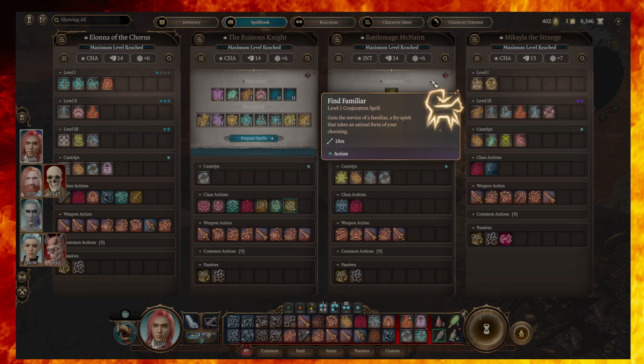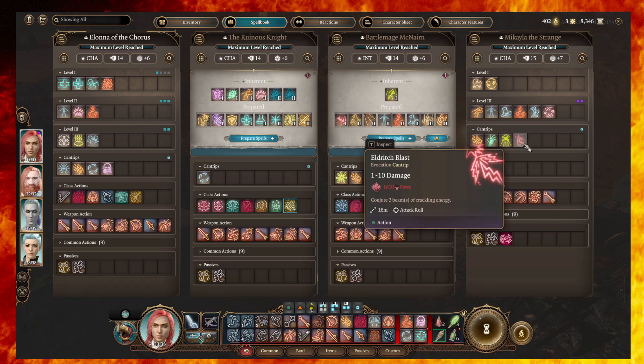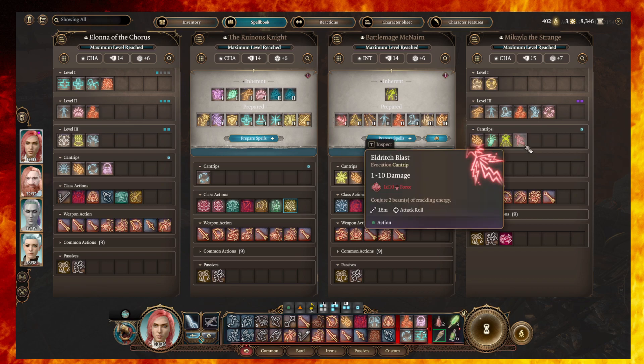The imp can go invisible, can fly, and has a great sting ability. So Find Familiar is a great one. Eldritch Blast — it's a cantrip, which means you can use it every turn, and it's the main reason to run a Warlock besides the Warlock familiar like the imp. Eldritch Blast is amazing — you can also upgrade it with extra abilities, like being able to push characters off ledges or do extra damage. Kind of obvious, but almost essential. If you run any kind of Warlock, or take the feat that gives you Warlock first level spells and cantrips, you absolutely want to consider Eldritch Blast.